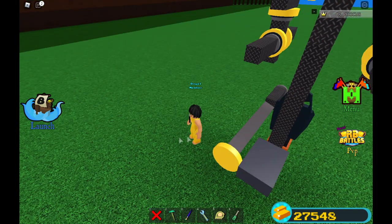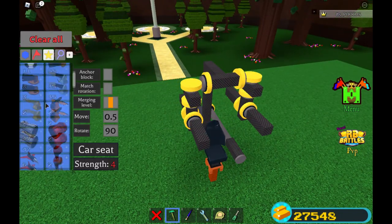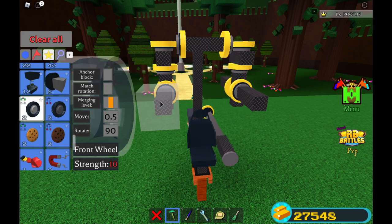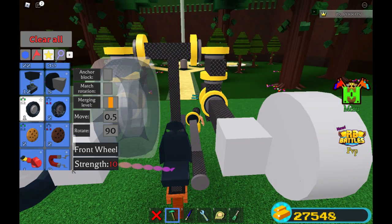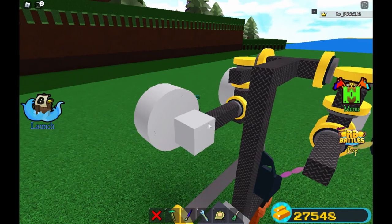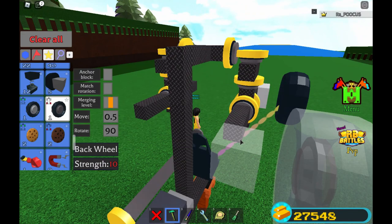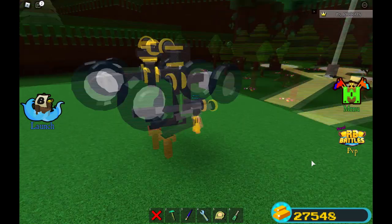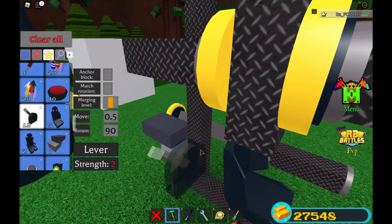Now we're gonna be deleting this chair over here that was getting in the binds. Now we're actually gonna be adding our wheels. We're gonna be getting our front wheels and placing them on the corner like that, and do it for this side too, and placing the back wheels over here. My game is kind of buggy right now — you just saw that wheel disappear. Our wheels just reappeared, like the server just lagged. As you guys can see we have all the wheels back, so let's get to the next step to finish it off.